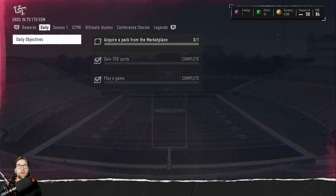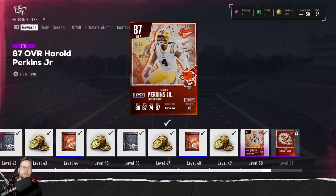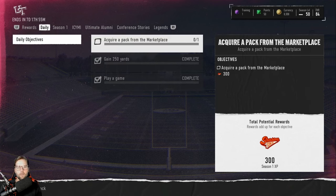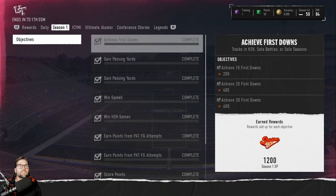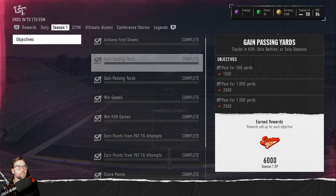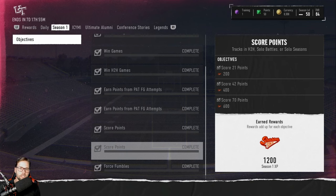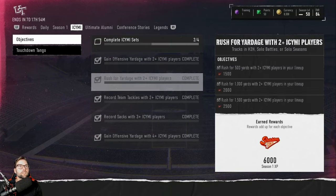You don't just get XP by playing games. You only get XP by completing challenges. If you hit L1 and R1 in this section, you'll see the XP challenges. Every day you can get 300 XP by doing one of three daily challenges — normally play a game, gain 250 yards, or acquire a pack from the marketplace. But there are also season-long challenges like pass for 500 yards, pass for 1500 yards, win head-to-head games, and more.